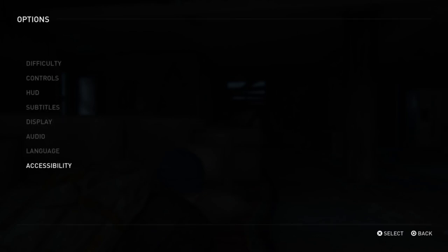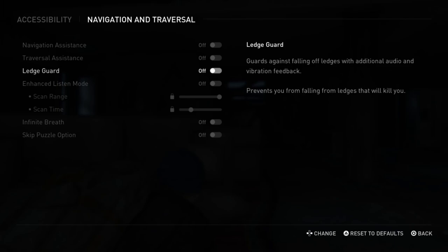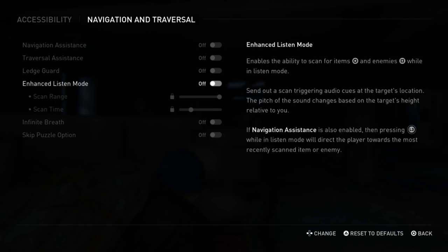Head over to Access Abilities from Options. Once you go into Options, go to Navigation and Traversal, and then enhance Listen Mode. If you turn this on, you can scan for items and enemies.